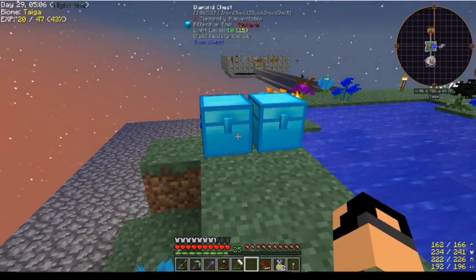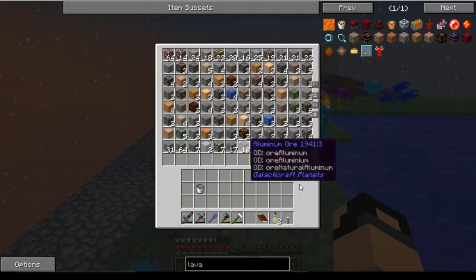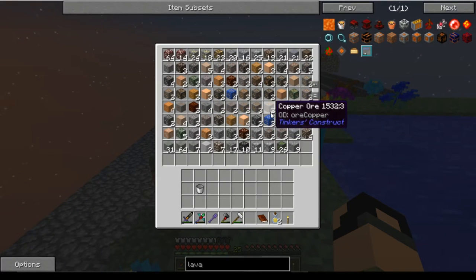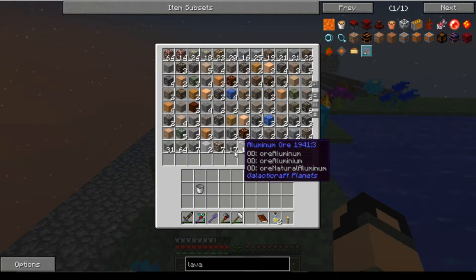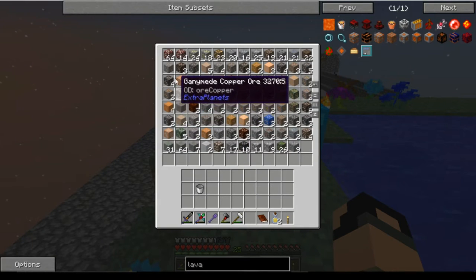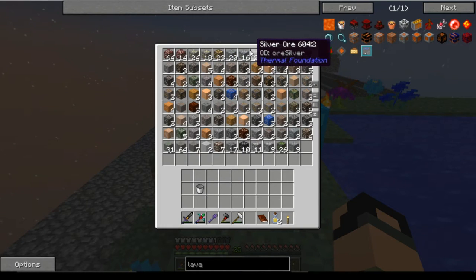I had to make two diamond chests — I made one and underestimated. This is just the ores we got from it. There are so many different types of ores: Extra Planets ores, Tinker's ores, Immersive, Galactic, Natura, Erebus, Magnetic Craft, Minecraft ores, Project Red ores — so many different ores.